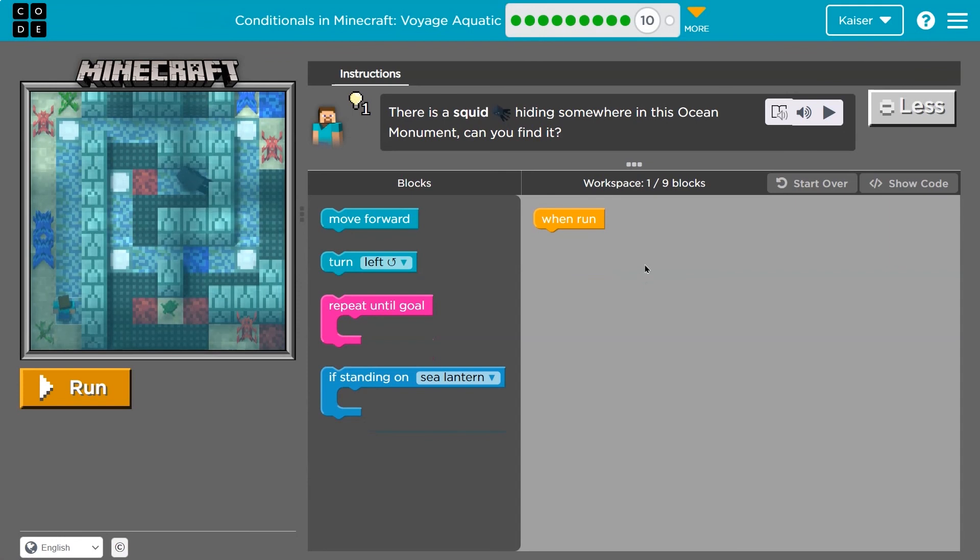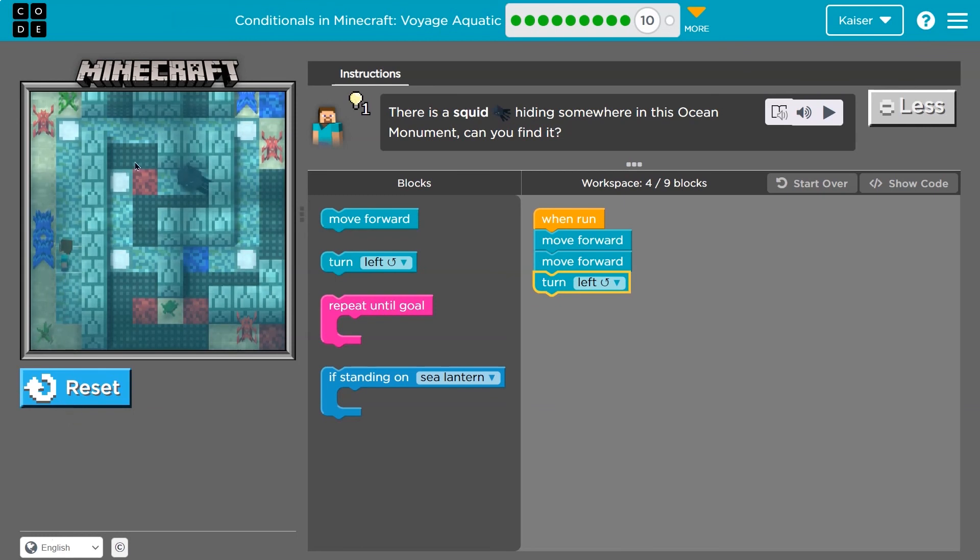There is a squid hiding somewhere in this ocean monument. Can you find it? Yeah, it's right there — we gotta use code first. Let me see where I'm at. What if I just start moving forward? I'll move forward, move forward, and do a left turn and see where I'm at. Obviously not there. I can only use nine blocks, so I'll need a repeat and move forward. However, I'm also going to need to turn.